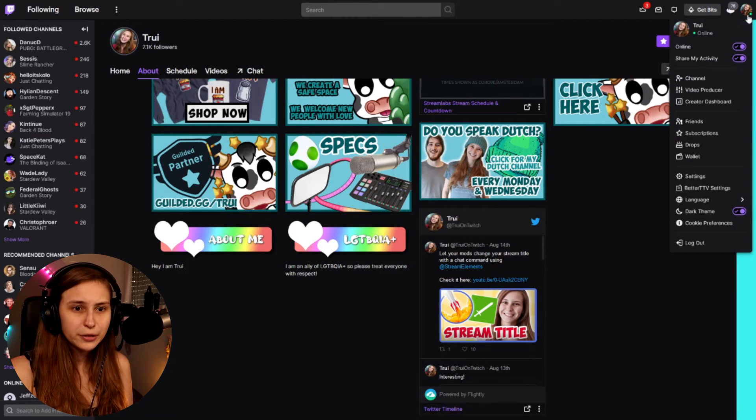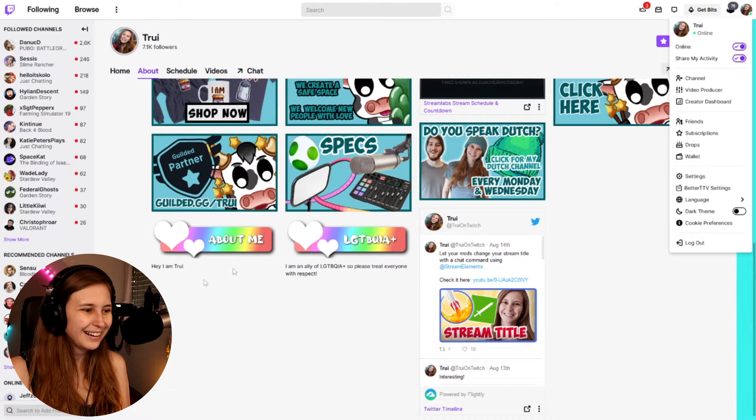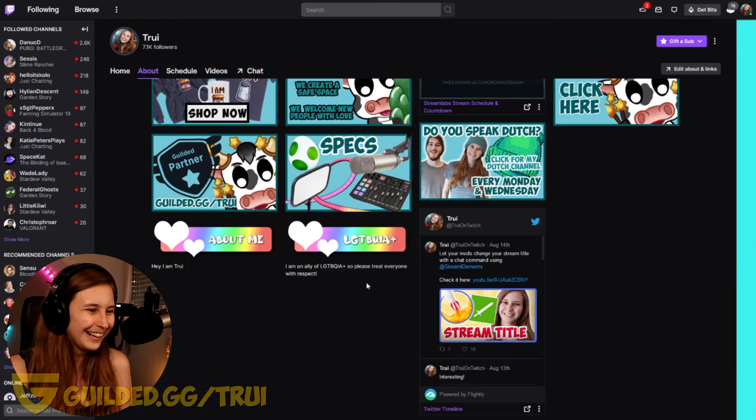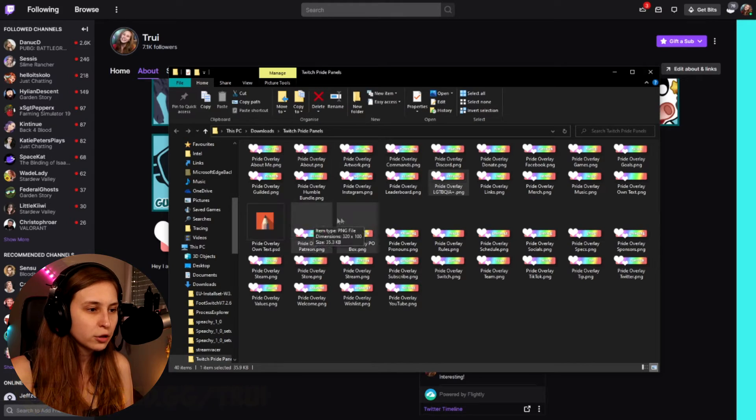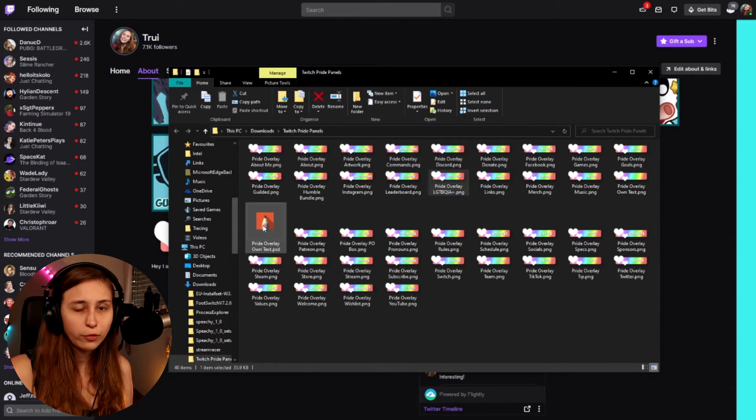Look how cute it looks! I can also set it to white mode — watch out for your eyes. It looks really cute like this as well, but I do prefer dark mode. There are quite a few panels in here, and there's also one where you can change your own text, and one empty one if you don't want to use Photoshop. They're all already done and made.